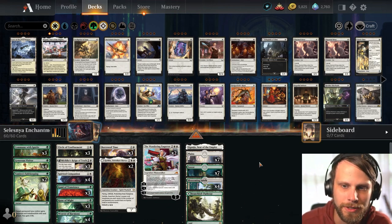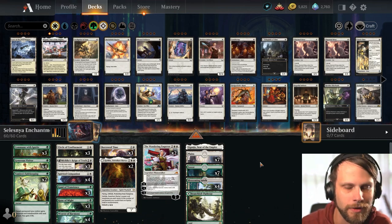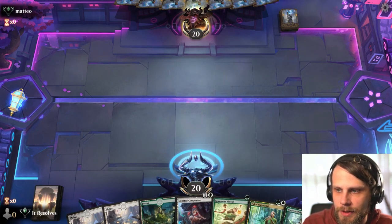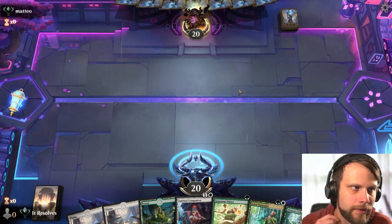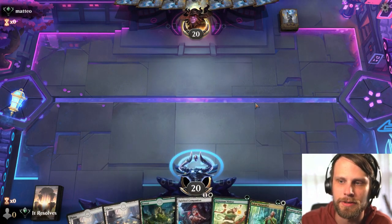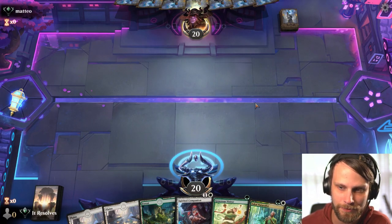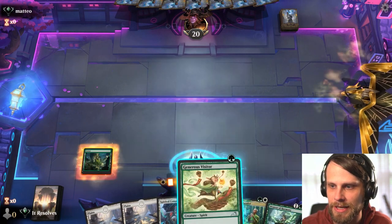It is supposed to be a pretty strong deck and I have not tested it at all at this point. Here we are for game number one — this is a pretty easy keep. We've got a really good start with the Naturalist, which can cheapen up the rest of our spells. This is a pretty aggressive version of the list. You'll notice we don't have any Hallowed Haunting, no red mana — it's a very streamlined version. I'm curious to see how this actually plays out.